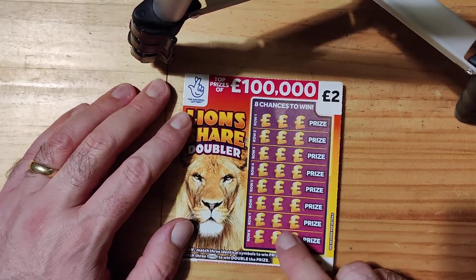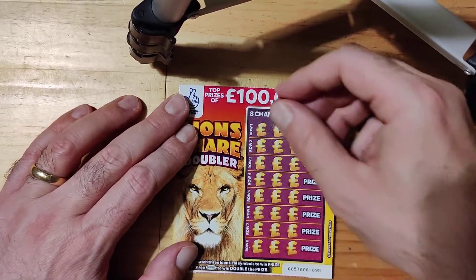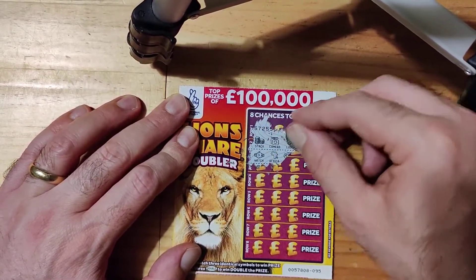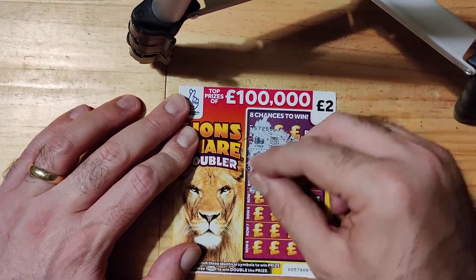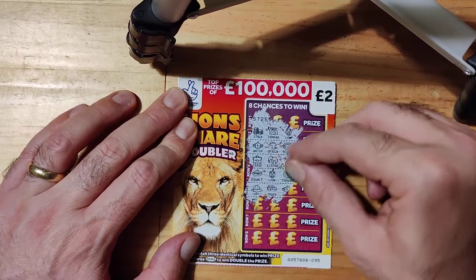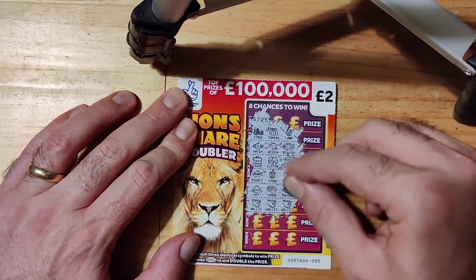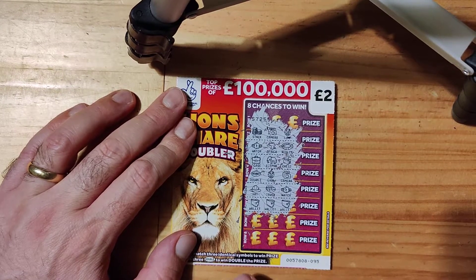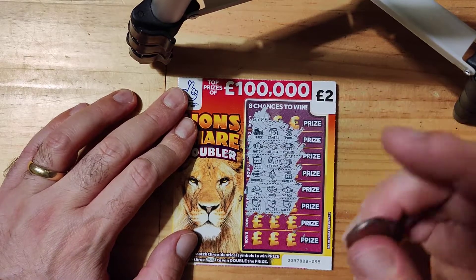I like these ones — I've had quite a few wins on these ones. So hopefully we can win again on one of these. We've got watch, Africa, necklace, case, elephant, chest, doubler, lion, and a kennel. Car — we have a hat, a truck, and a watch. A wallet, a wallet. Ooh, we've got three wallets! At least it's a start, we're off the mark now, so that's good. So we've got £22. Hopefully this will be a fiver or something — at least we're off the mark, that's the main thing.